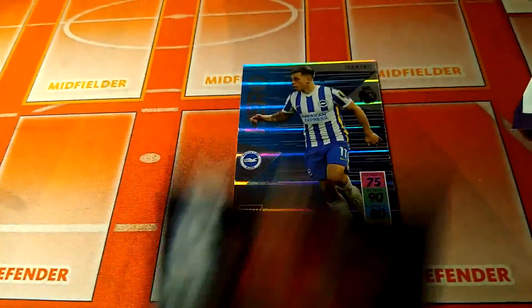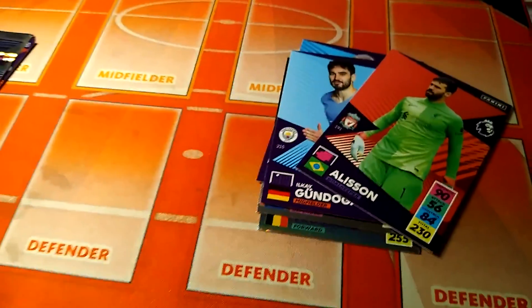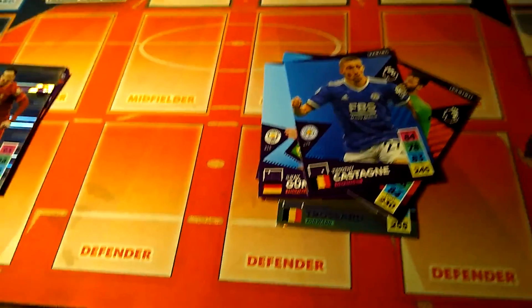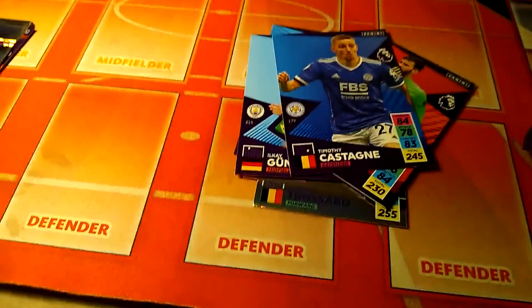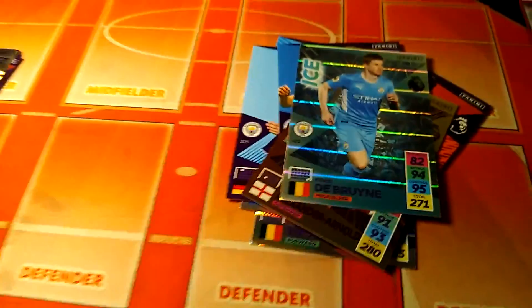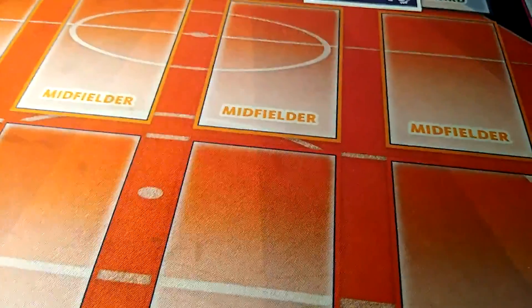From my other packs I've got Hero Trossard, Defensive Rock Van Dijk, N'Golo Kante, Gundogan - I think that's a duplicate - Alisson, and Timothy Castagne from Leicester. I think this is another duplicate Trossard from the kickoff, so two Trossards from the kickoff. Then Trent Alexander-Arnold elite, and Kevin De Bruyne - those will go to my brother's collection because he hasn't got them. Also the Man United lineup, Jordan Henderson, another duplicate from the kickoff multi-pack, and West Ham United lineup.